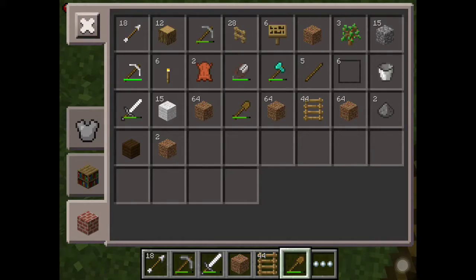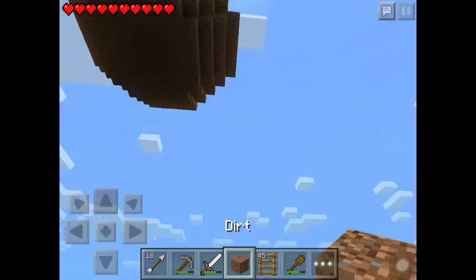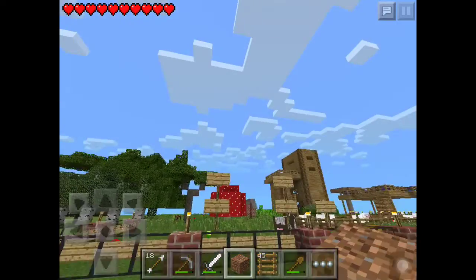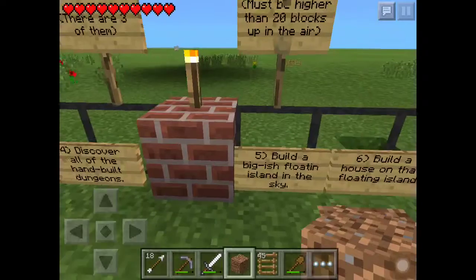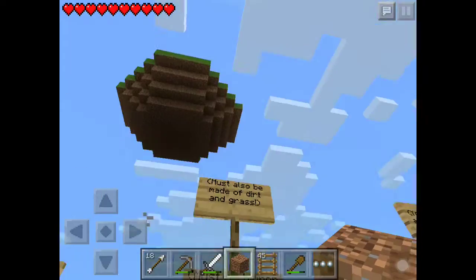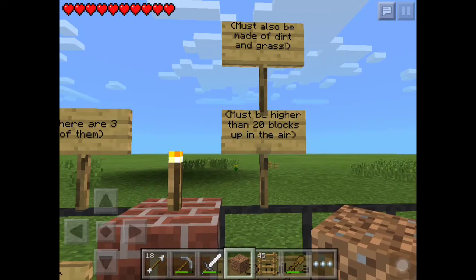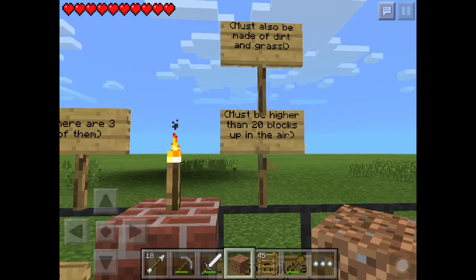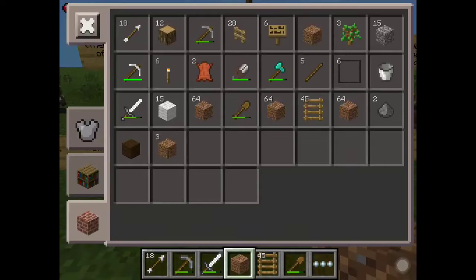We're getting all the ladders back — yep, we are. Anyway, that is the floating island. Let's actually check the next challenge: build a biggest floating island, must be higher than 20 blocks in the air, and also must be made of dirt and grass. Yeah, that's made of dirt and grass. Let's put a torch here.